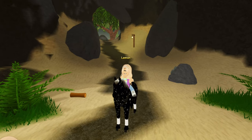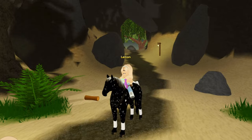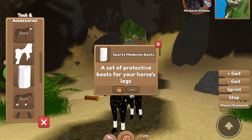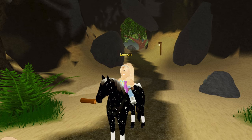Hey guys, it's Lemon here and welcome back to another Wild Horse Islands video. This video is on something you guys may or may not be aware of — it is the blank accessories from the present machine. Let me go ahead and show you what I mean. We have this here tail ribbon and these here sports medicine boots. I obtained both of these via the present machine on Winter Resort Island.